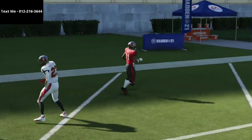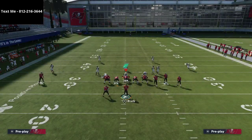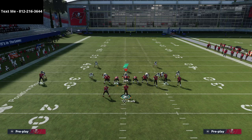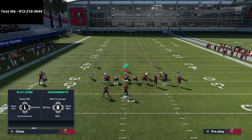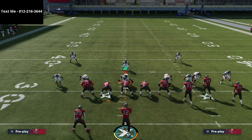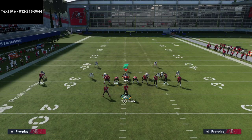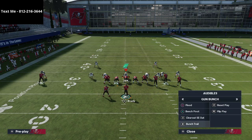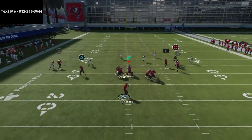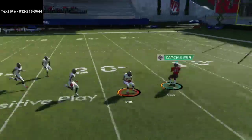You have to understand mentally that a streak over the top can beat this coverage. One option is to cross-man a linebacker on a problem receiver. For example, against the bench pivot play with Antonio Brown on a streak, as long as there are three vertical routes, match coverage usually does a good job — but Brown can sometimes get over the top.